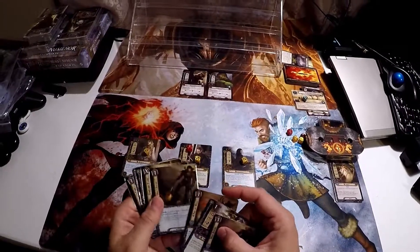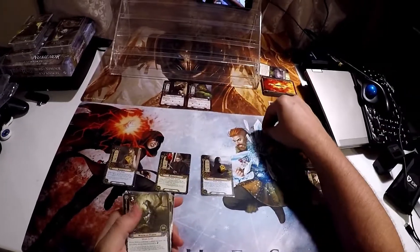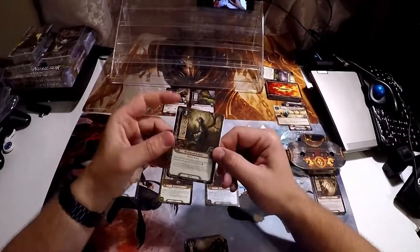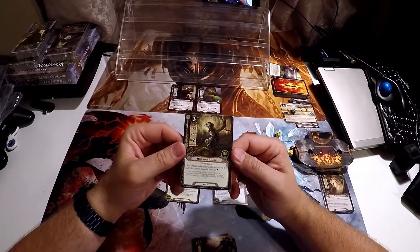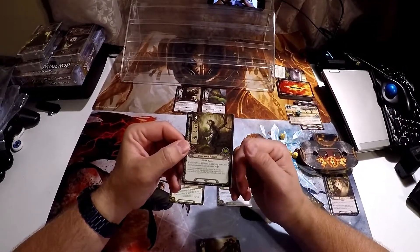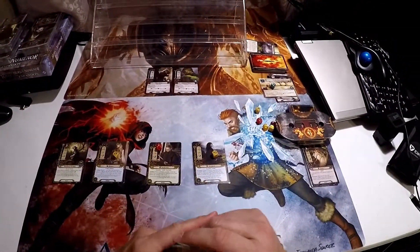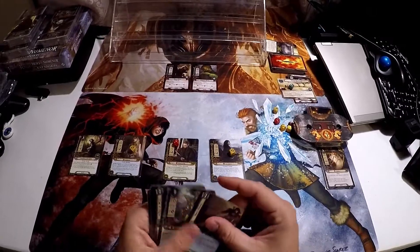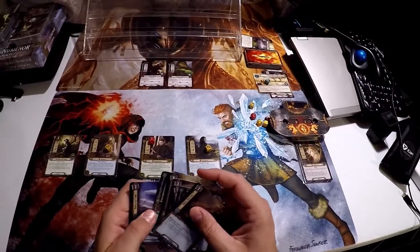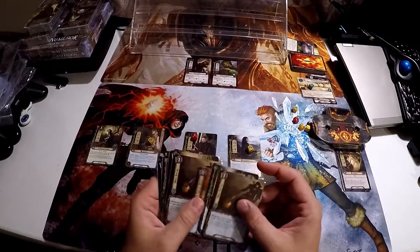So now I know what I'm going to do with Denethor. I'm going to spend his resources and pull out this Mirkwood Runner. I really like the Mirkwood Runner card simply because if he attacks something alone, he ignores their armor. So I'm going to put him out here.